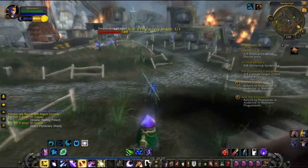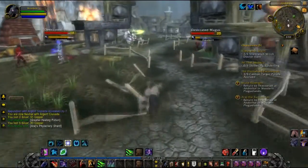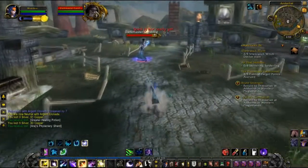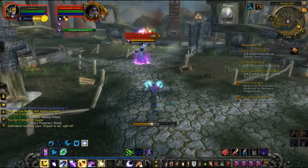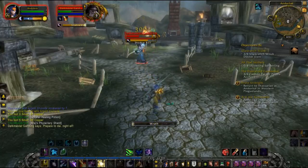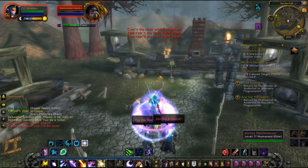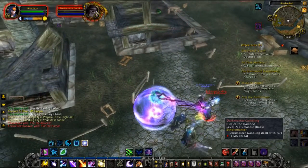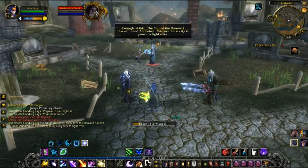Two out of three, and we're speeding through these like a speed run. What next? Oh yeah — Dartmaster Gandling, that's right, I remember now. Hopefully this guy is as easy as the other two. Yeah, he's pretty easy. These other guys seem to be finishing him off — I wanted to kill him myself, but oh well, at least that's completed. So let's head back and hand those three quests in — we got those done really quickly!